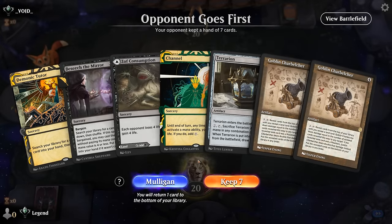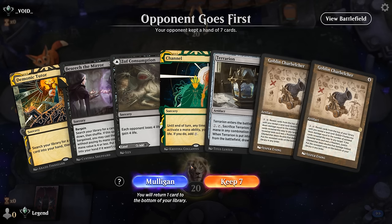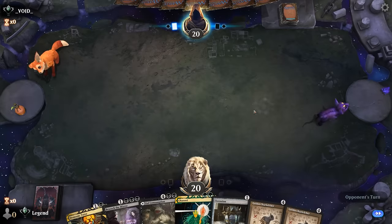We're on the draw with a one-lander. We do have Channel and Terrarion for color fixing. Best case we draw a land — an untapped one would speed things up by a turn. We're looking to maybe combo on turn three: turn one tapped land, turn two cast Terrarion, turn three if we've seen a land cast double-green Channel, Charbelcher, activate. If the opponent has a discard spell and takes Channel, we'll be in trouble. I'll give it a shot on the draw for science.